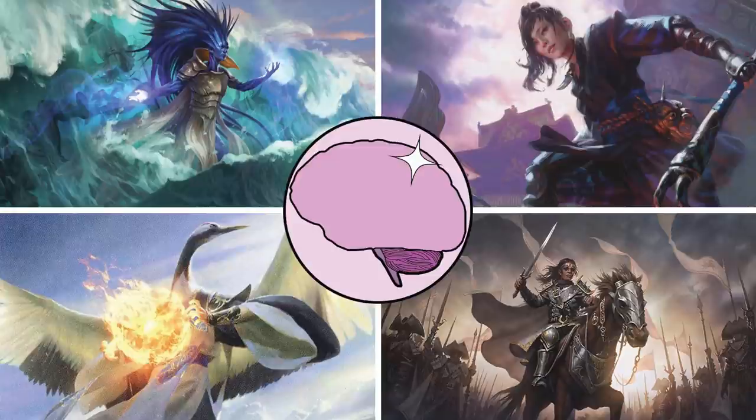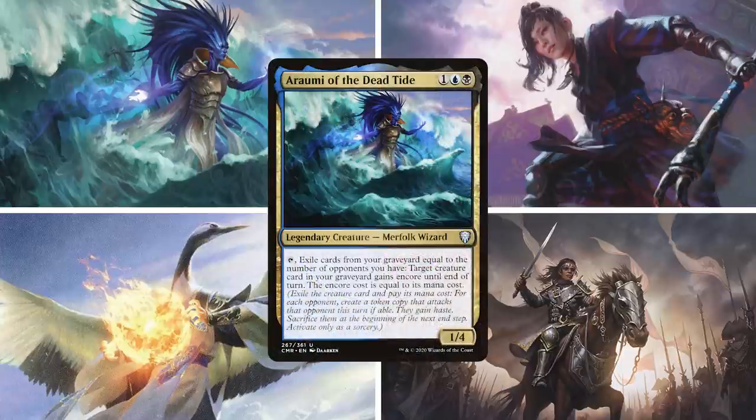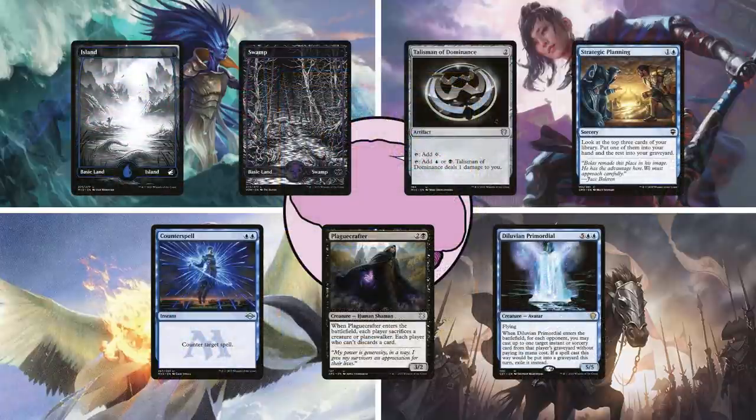Our first player today is Ethan on Araumi of the Dead Tide. This deck wants to fill its graveyard with a bunch of powerful creatures, then use its commander to make three copies of them and overwhelm opponents with value and power. He keeps a hand with an island, a swamp, talisman of dominance, strategic planning, counterspell, playcrafter, and diluvian primordial.